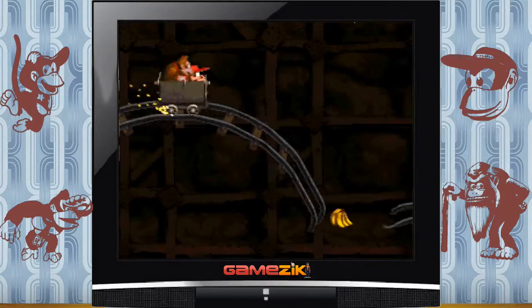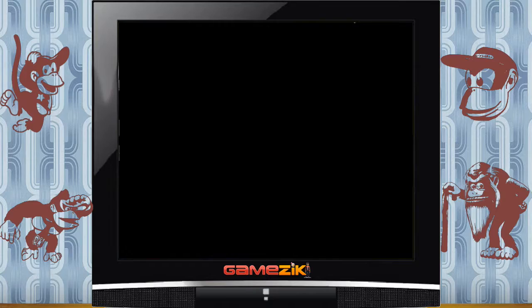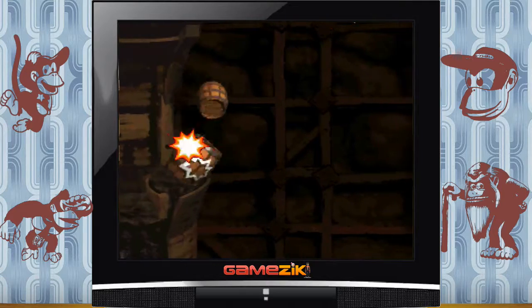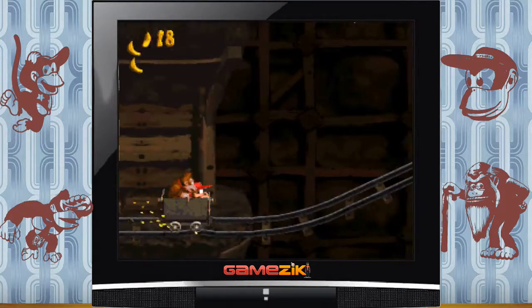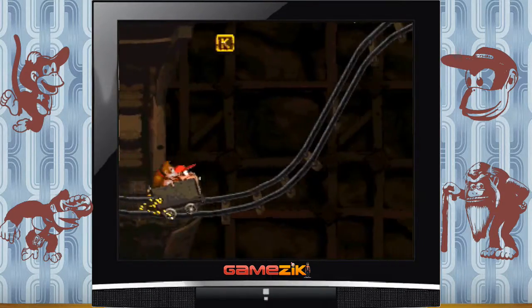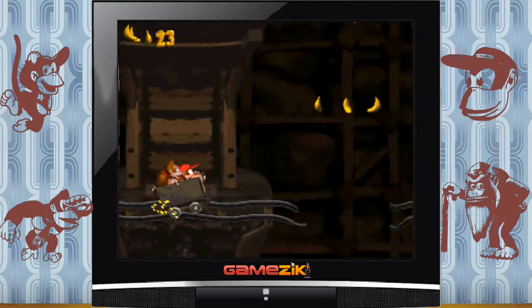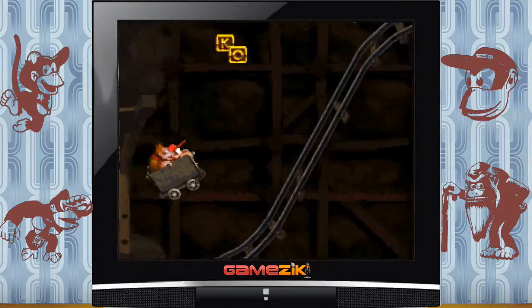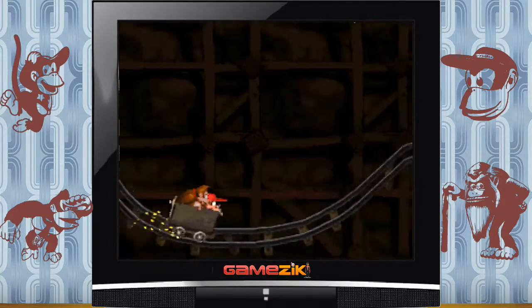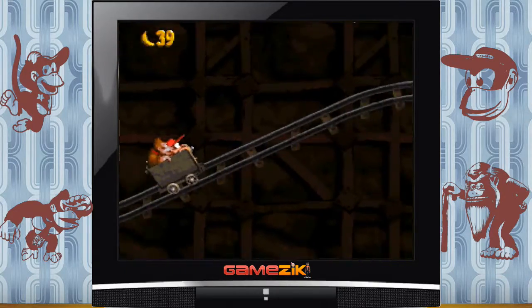Donc on va essayer de la jouer safe cette fois-ci, et hop, en sautant un petit peu à l'avance on va y arriver. Puis là malheureusement on n'est pas dans Super Mario Maker — je vais pas vous faire des coupures. En tout cas si le jeu vous intéresse, sachez que vous pouvez l'avoir pour une poignée d'euros sur le e-shop de la Wii U. Alors je précise, c'est pas un placement de produit — c'est trop peu d'abonnés pour en faire. Voilà, checkpoint.